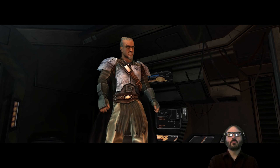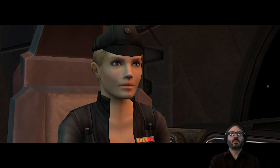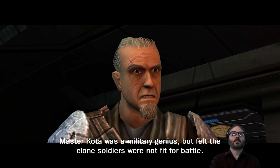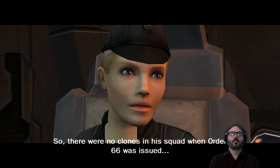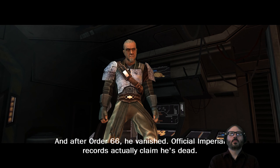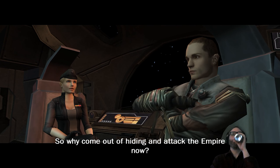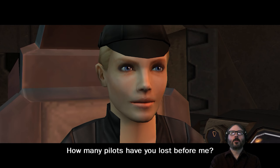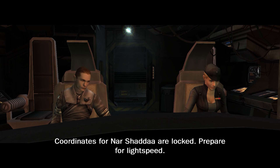I think this game was supposed to be canon originally and then they removed it from the canon. The cutscene exposition explains that Master Kota was a military genius who felt clone soldiers were not fit for battle — he relied on his own militia, so there were no clones in his squad when Order 66 was issued. After Order 66 he vanished; official Imperial records claim he's dead. Coordinates for Nar Shadar are locked, preparing for lightspeed.